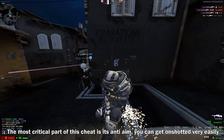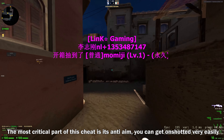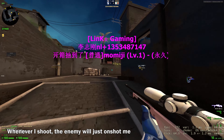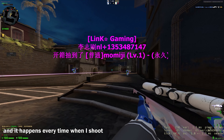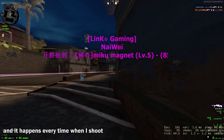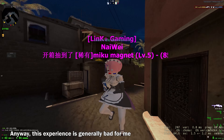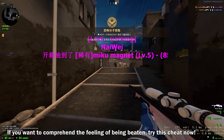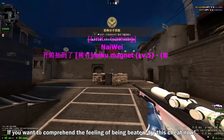The most critical part of this cheat is the anti-aim. You can get one-shot very easily. Whenever I shoot, the enemies will just one-shot me, and it happens every time. Even if I turn on headshot protection. Anyways, this experience is generally bad for me. If you want to experience the feeling of getting destroyed, try this cheat now.